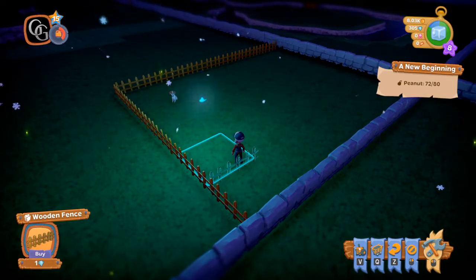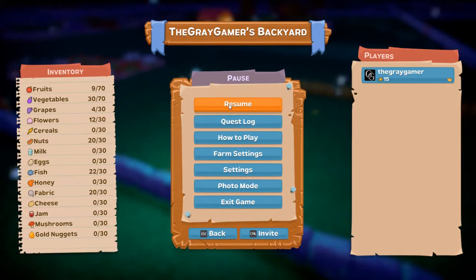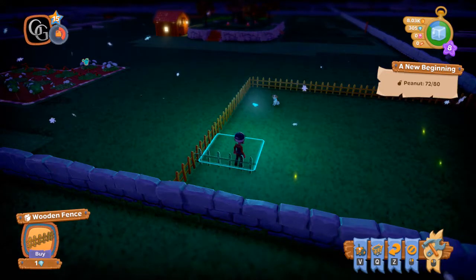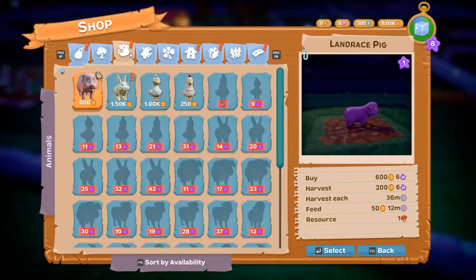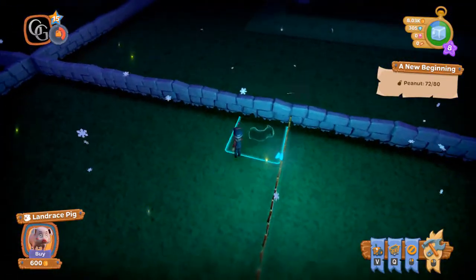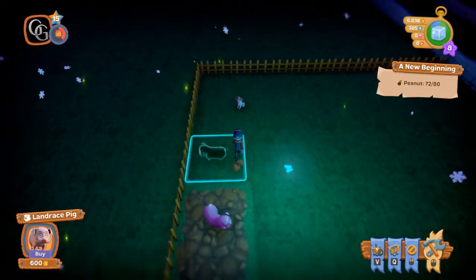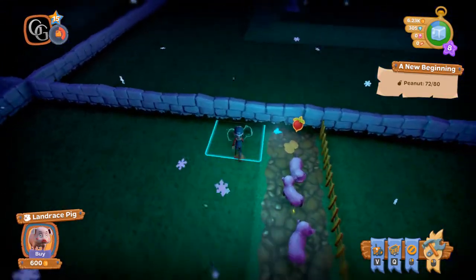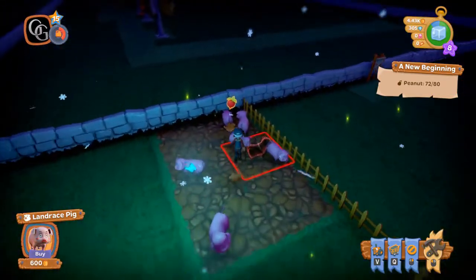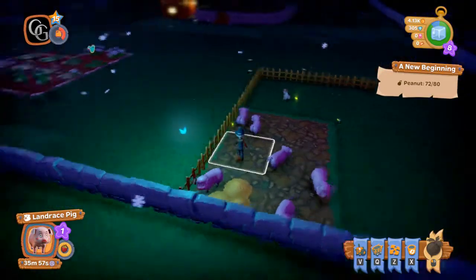How did we get 8K? I'm confused. I want to get some pigs. We need 6 — so there's 1, 2, 3, 4, 5, 6. Six of those. And we'll feed them up. There we go.